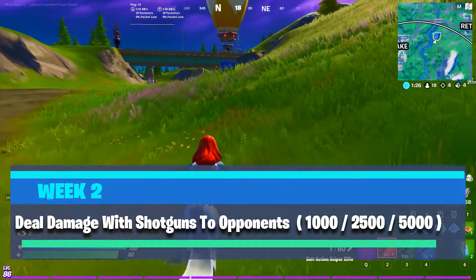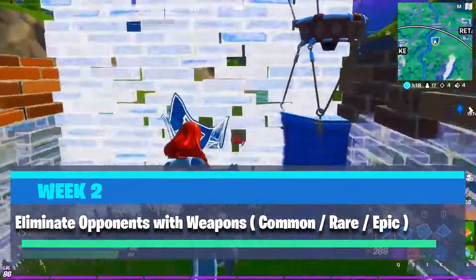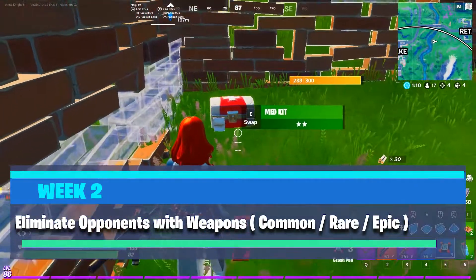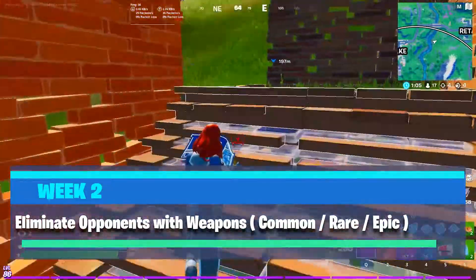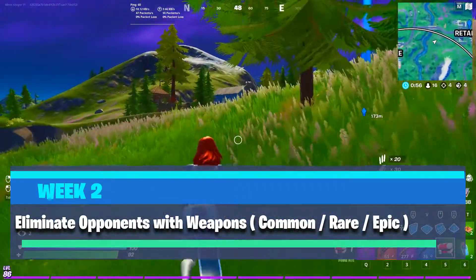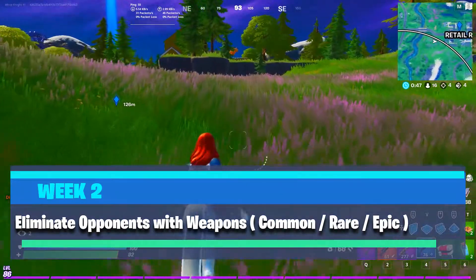Challenge number two: eliminate omnis with common, rare, and epic weapons. This challenge also has three stages. You have to eliminate seven enemies with each weapon type. Common weapons are gray weapons — you won't find them in Team Rumble but you will find them in Solo, Duo, and Squad. Rare and epic weapons are blue and purple. After all 21 eliminations you earn 60,000 XP.